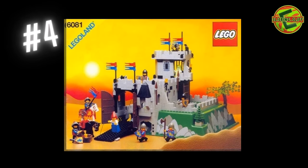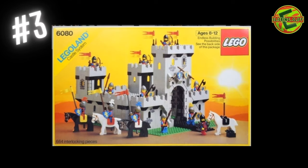Number four is the King's Mountain Fortress, set number 6081, 435 pieces. Looks like you get seven minifigures plus a ghost in the back. You get a raised base plate as well. I think it's pretty cool — I wish I had these when I was younger. Pretty good set, I love this castle.